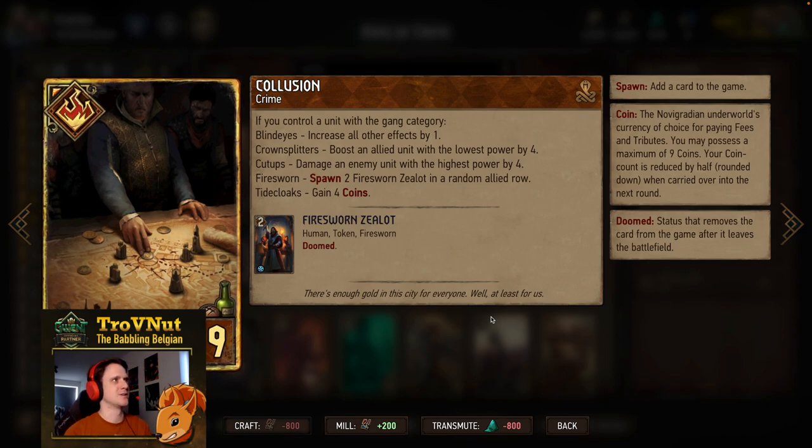Now we have Collusion — the card this deck is built around. Collusion is a crime card for nine provisions, and depending on the gang categories you control, it does different things. Blind Eyes increases all the other effects by one. Crown Splitter: boost an allied unit with the lowest power by four. Cut-Up: damage an enemy unit with the highest power by four. Fire Sworn: spawn two Fire Sworn Zealots in a random allied row, giving you four points. Tidecloak: gain four coins. If you have all five, you boost by five, damage by four, spawn three Fire Sworn Zealots, and gain five coins. We also have a specific tutor for this card in Furco the Sculptor.